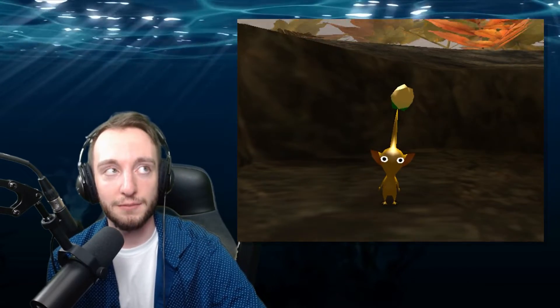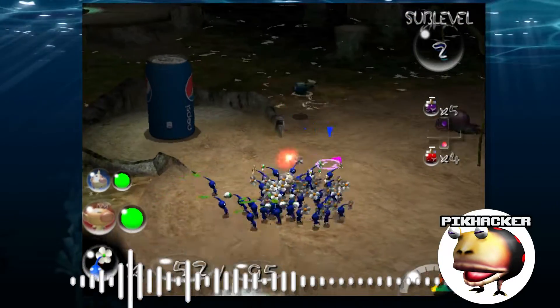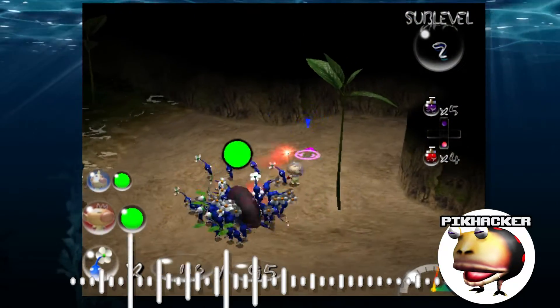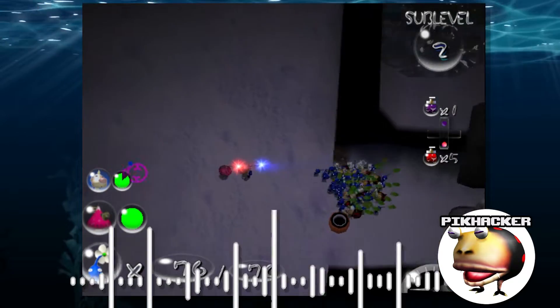They do replace existing enemies — I couldn't add new things. So like the Poison Blowhog — there's no Watery Blowhog in 251 since it replaced it. I couldn't have both. Is the Water Wraith faster? Oh, for sure.